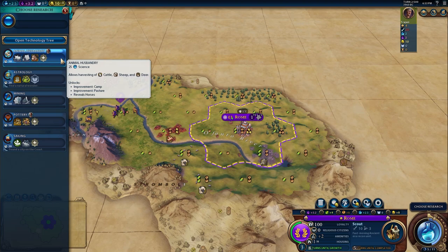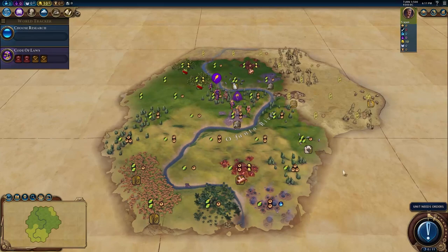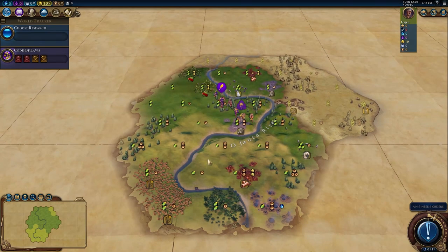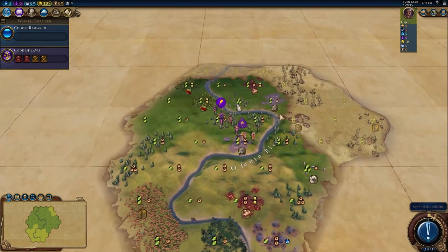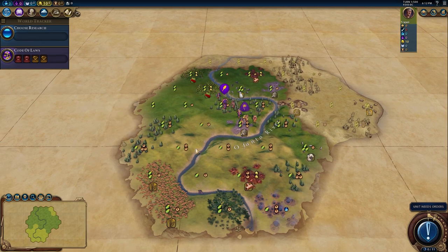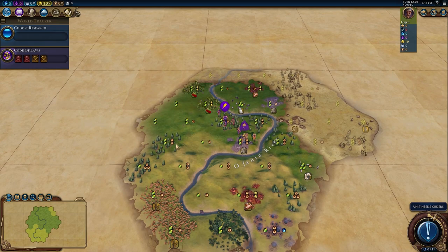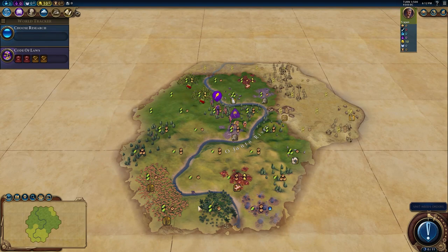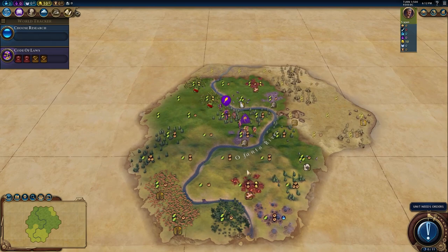Before we carry on our settling segment, we're going to look into some scouting. Now that we're going to be settling on the stone, where would you move the warrior? Scouting is so important in the early game — even good players could scout better. Scouting firstly gives you era score, and that will be covered later in a different video. But it really helps you understand if your spawn is good, because your second, third, and further cities do matter.